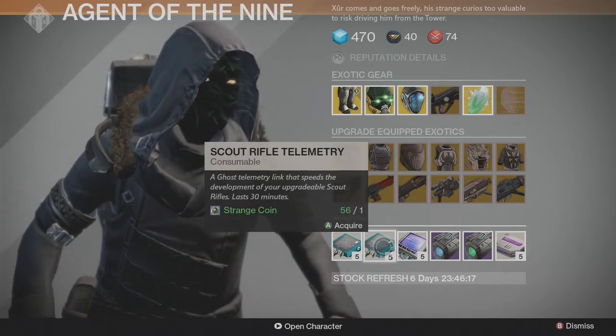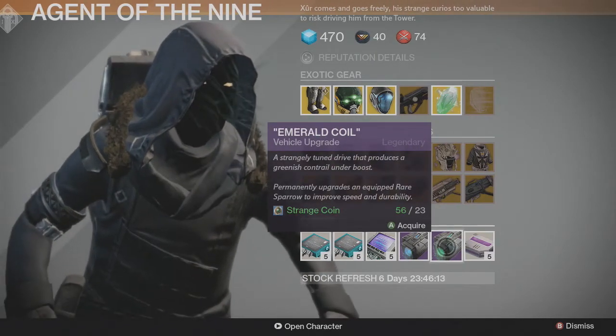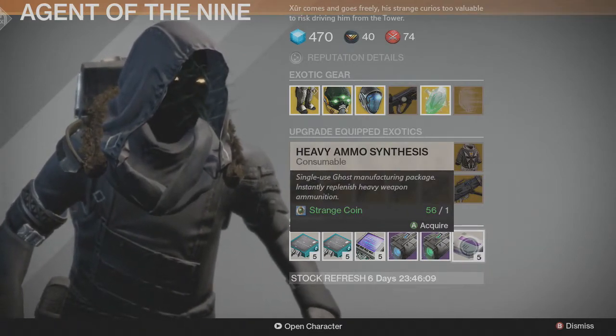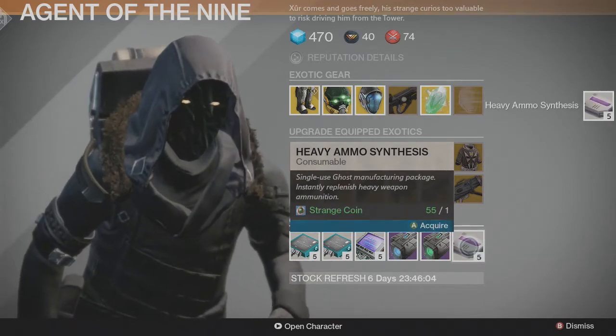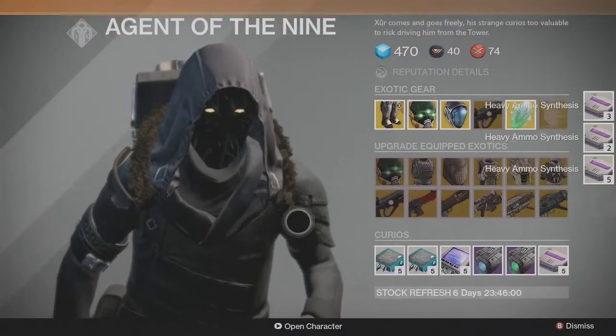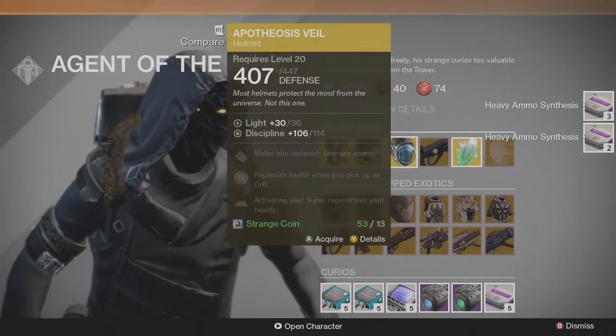Down here he has pulse rifle telemetries, scout rifle telemetries, machine gun telemetries, plasma drive, emerald coil, and heavy ammo. If you're running low on heavy ammo I would buy some. I think that will be it for this week. Overall not bad — Apotheosis Veil and Hard Light are the two main things here.